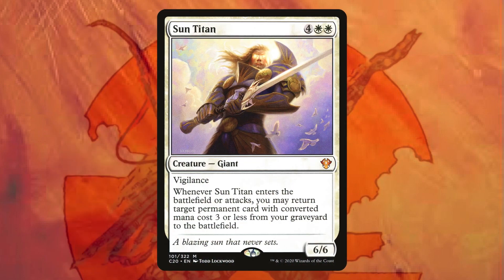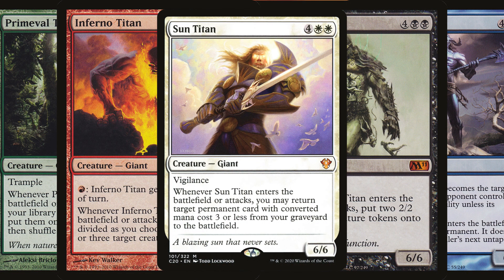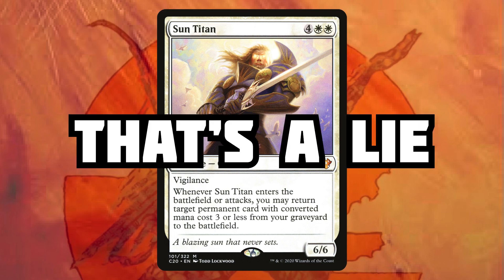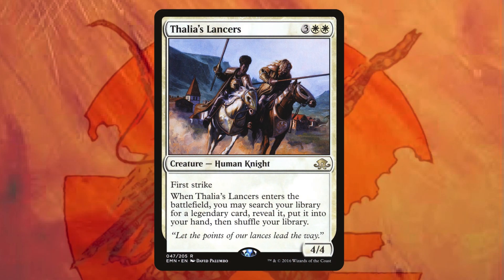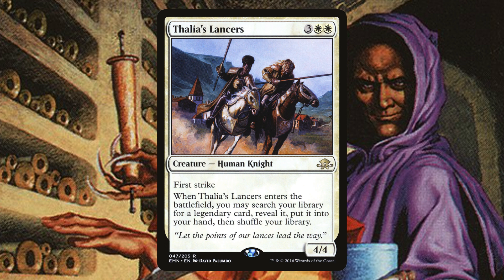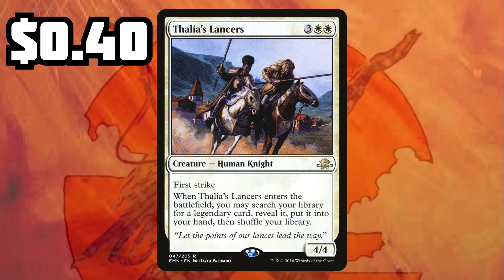First up I have Sun Titan, one of those original giants from back in the day. It's going to recur things from your graveyard and it's only 46 cents. You can't get recursion that cheap anywhere else. Thalia's Lancers is a 5-mana 4/4 with First Strike, but that's not what makes it good — it's a tutor. It lets you tutor legendaries out of your deck for only 40 cents.